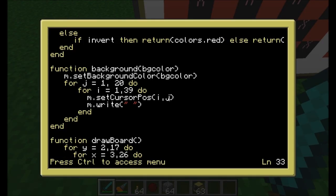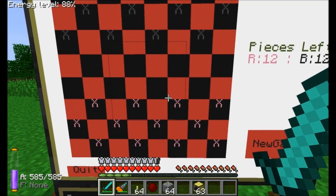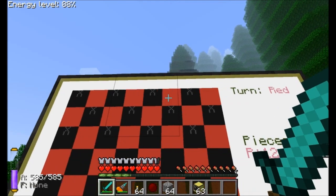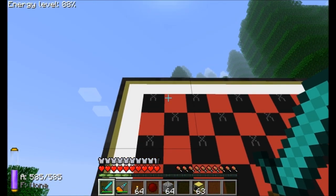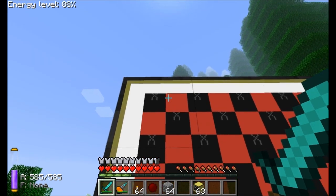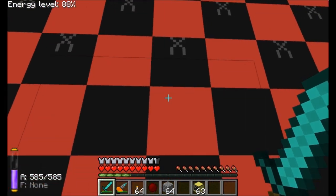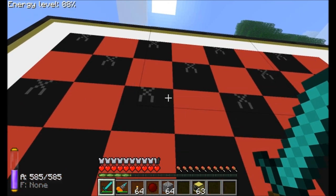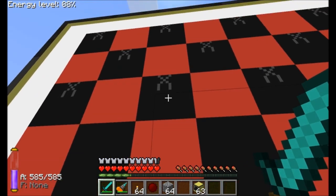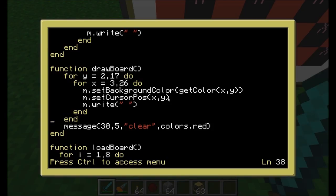The next important function is draw board. I was trying to find a simple way to draw the board — the black and red squares. What I came up with was 3 spaces across and 2 spaces down as the best appearance. So each square is a 3 by 2 block: 1 to the left, the piece marker in the center, and 1 to the right, with 2 rows vertically. That looked best to me, so that's what I went with.